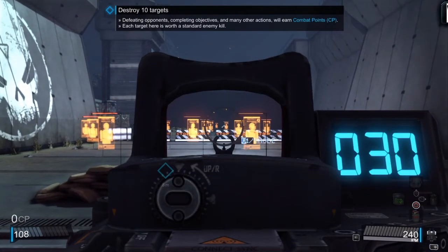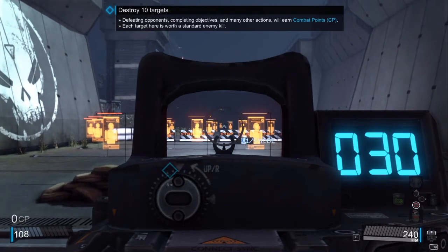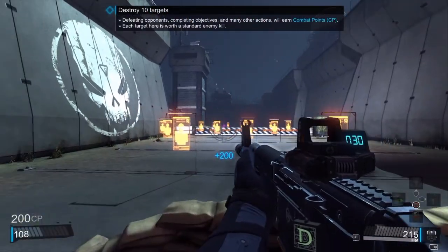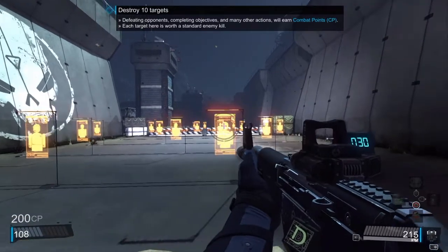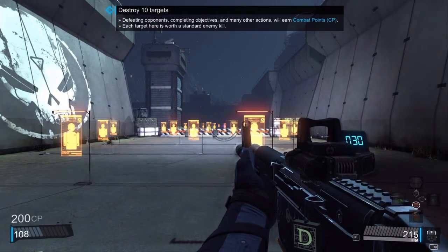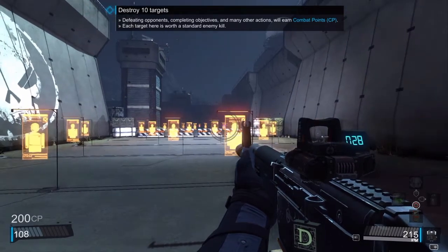If I try to aim at them, it won't be really smooth — it will be like moving in steps. If I try to hit them it will be really bad. The aim assist won't help you at all — moving between targets will be really hard, especially from long ranges.